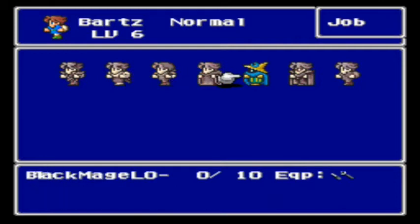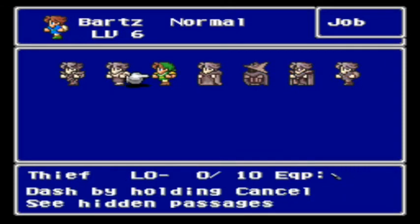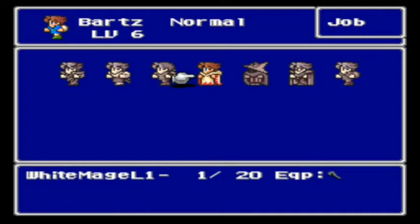For the blue mage, minus 8 for strength, plus 1 for speed, plus 3 for vitality, and plus 23 for magic power. Next is thief: plus 1 for strength, plus 2 for vitality, and minus 6 for magic power. For the black mage, minus 9 for strength, no increase in agility, minus 2 for vitality, and plus 21 for magic power, which makes sense because you're going to be relying more on magic power.